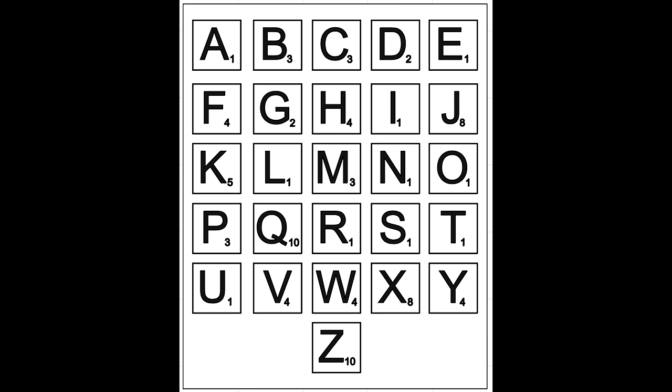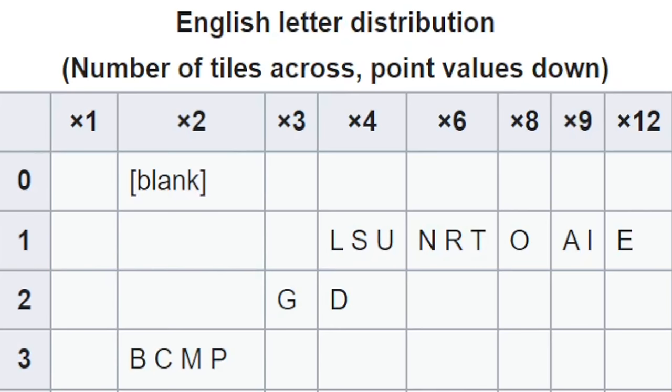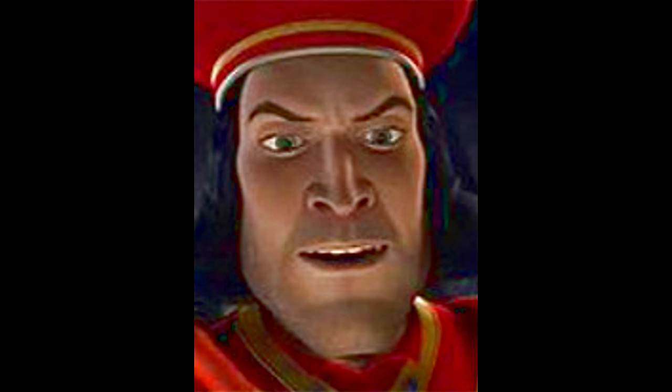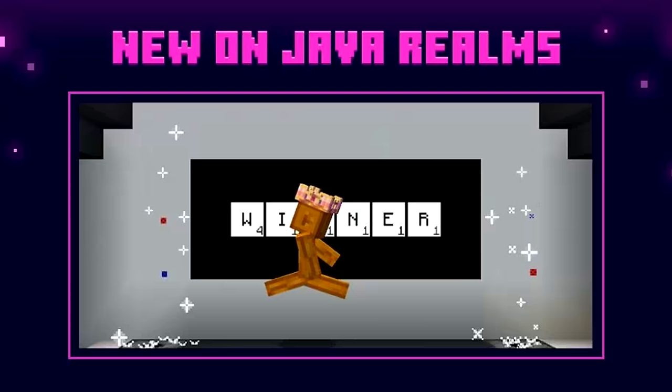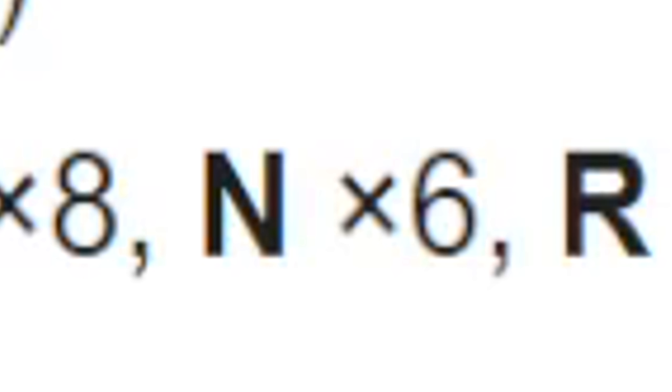If we observe the English edition of Scrabble and the letter point distribution, we can see there are several letters with a point value of one: E, A, I, O, N, R, T, L, S, and U. The distribution varies across each letter. It won't take long to realize that the most popular letter is E. So if you want to be cynical about it, the most probable letter is an E, with N only featuring six times.